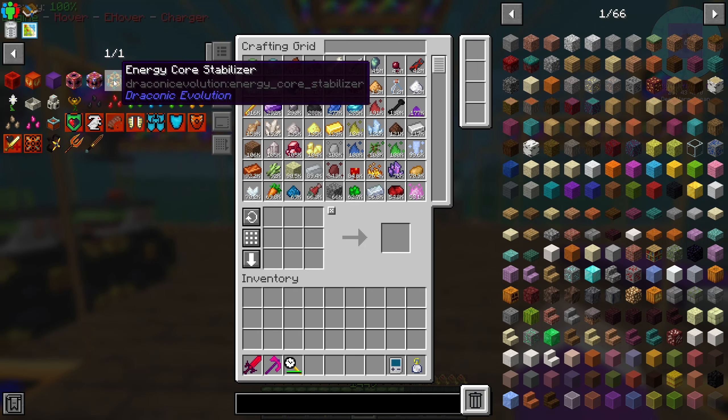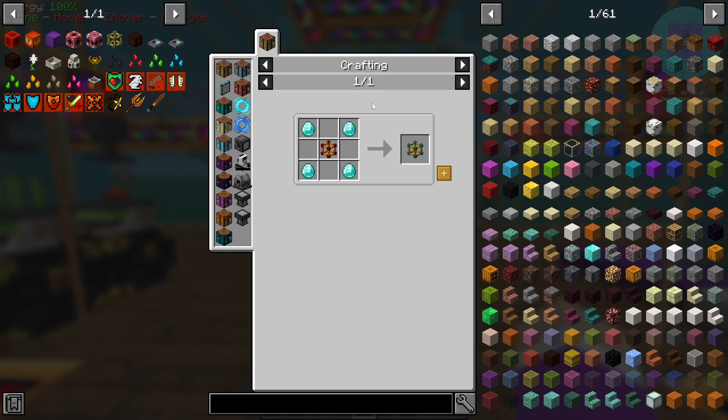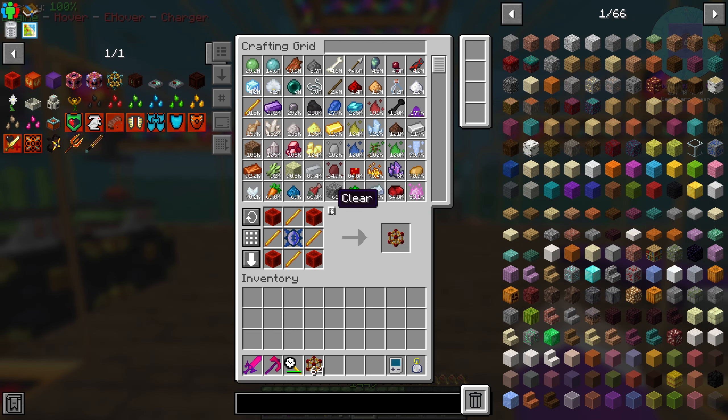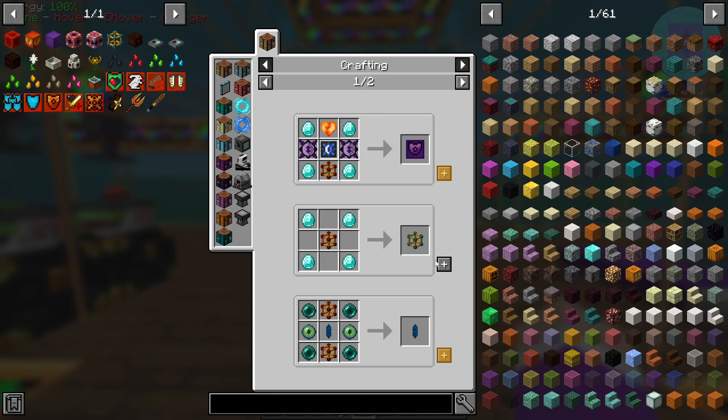Energy core stabilizers — I need 36 of these guys because they have to be made in a special way which I'm going to show you right now. How many can I make? 64. Perfect.